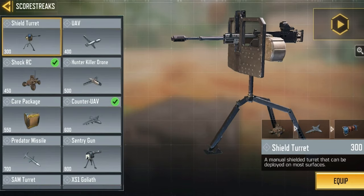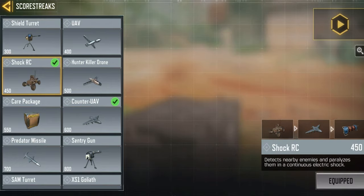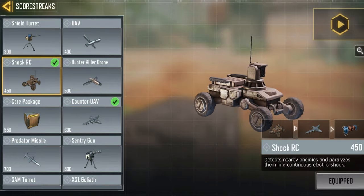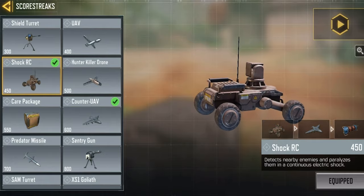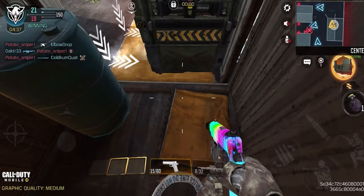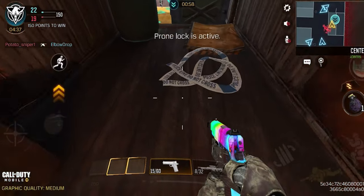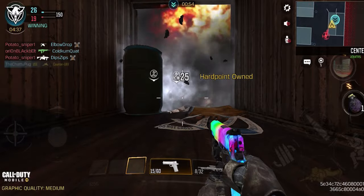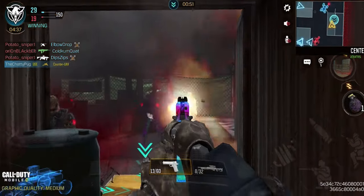For score streaks, especially if you're using a non-meta gun like the MW in this gameplay, the RC car does help you get those gun kills on weaker weapons. Then I like to use a Counter UAV because it doesn't eat up any kills you're saving for your gun, and it blocks the enemy's radar, making it a lot easier to flank enemies and get extra kills for your gun.